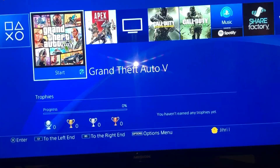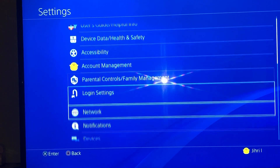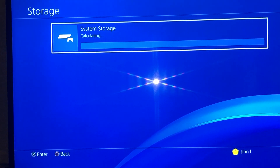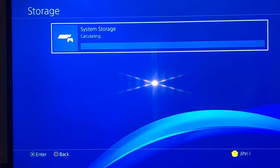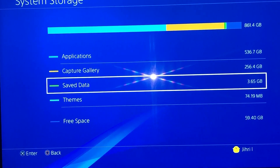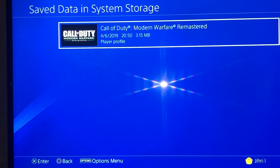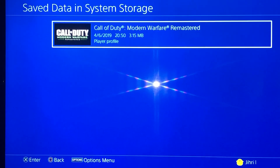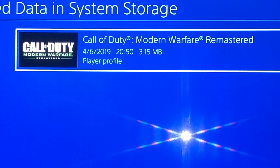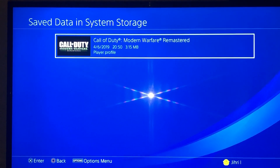The second reason is maybe you have some corrupted data. What you want to do for that is go to Settings, go down to Storage, go to Saved Data, and check. Sometimes it says 'corrupted data' — maybe that's why your game doesn't work.